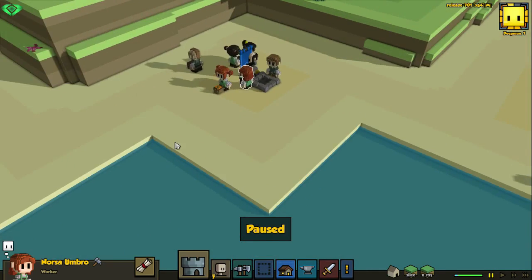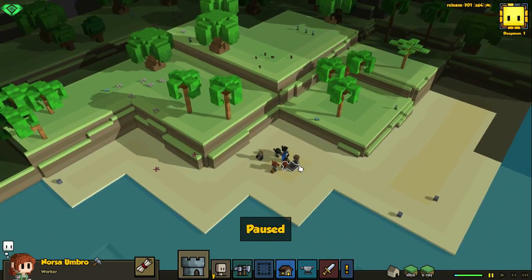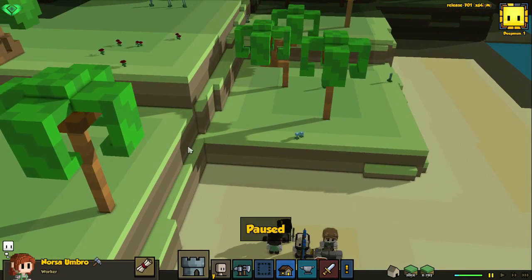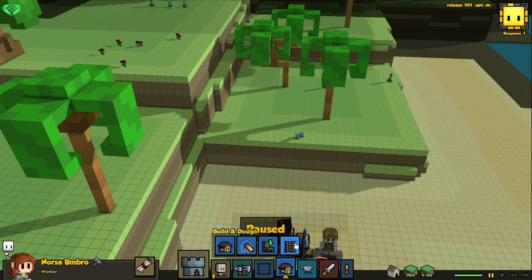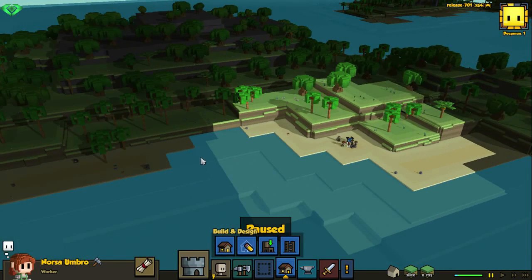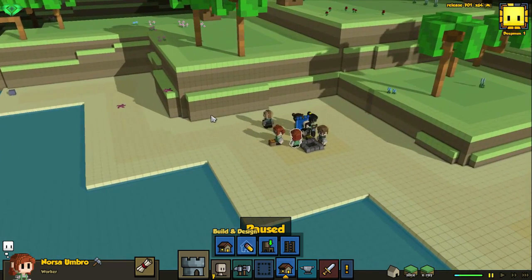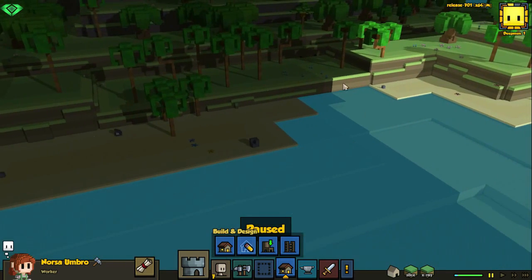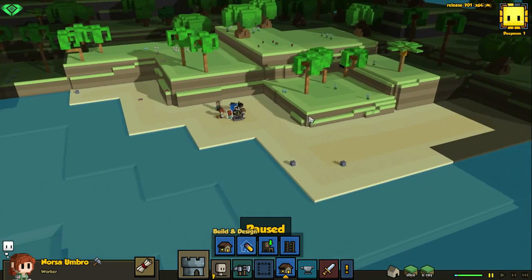Let's start off, shall we? First of all, we need to get on this area. Let's start off with building a ladder, maybe, instead of taking away terrain — because you cannot replace terrain. Okay, that's an issue. No trees in this area; we should have started here because we had a tree we could cut.